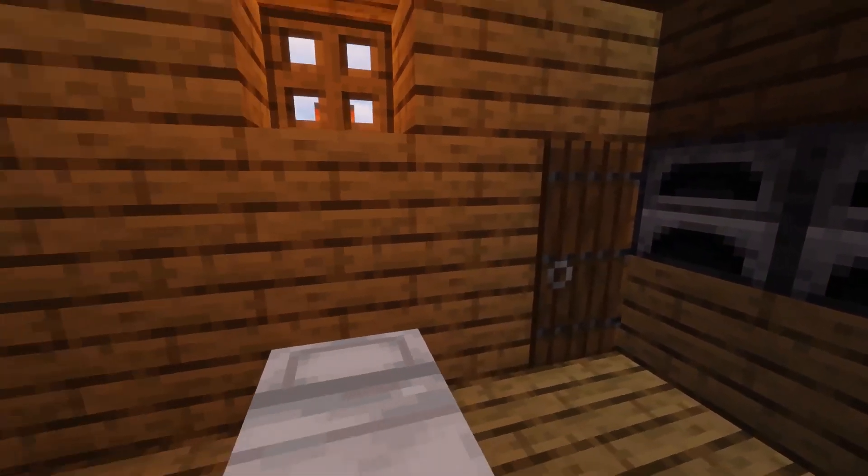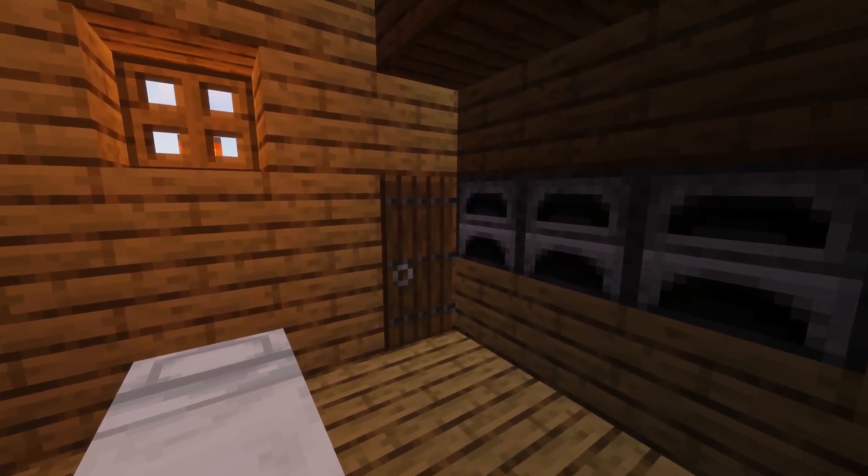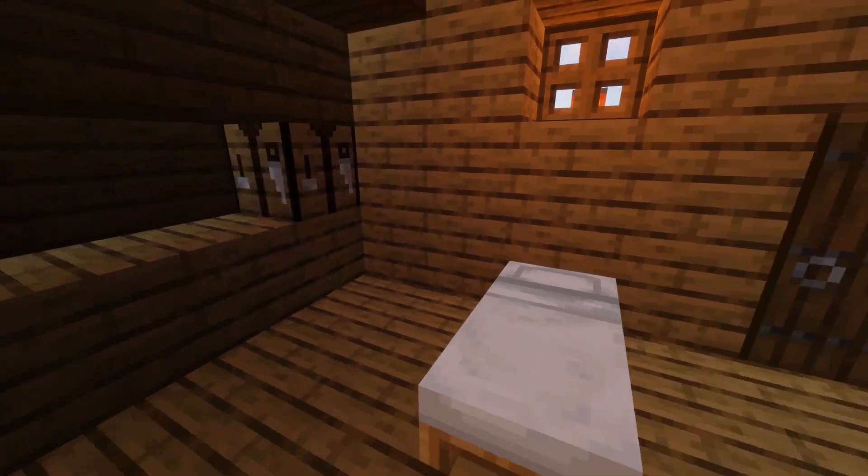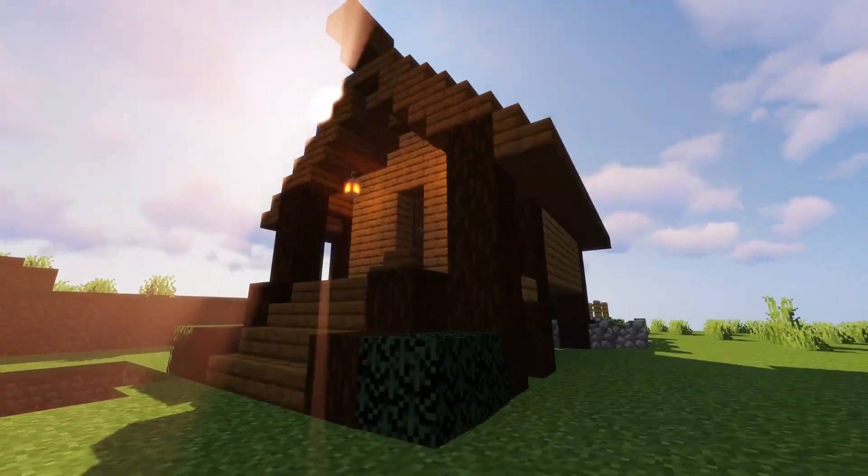This is what the entire room looks like. There are enough chests for a starter kit, along with furnaces and all that. This is what Bean's house looks like for the multiplayer series. I haven't done my house yet.